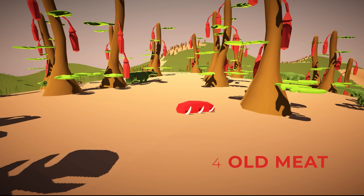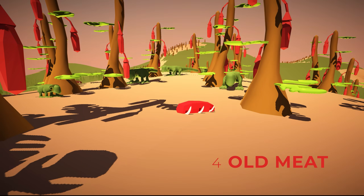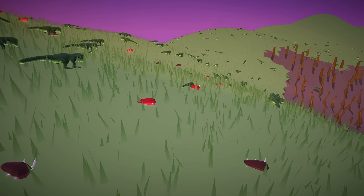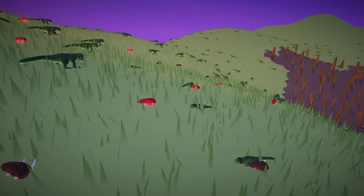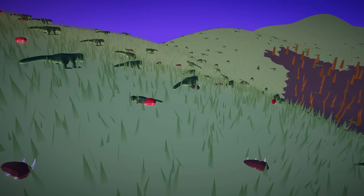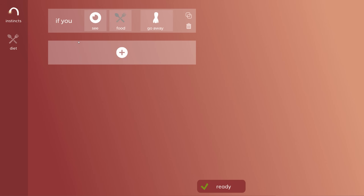Number four is old meat. Where before a dead animal turned into meat and then disappeared, it now turns into old meat first, which has a different color. In real life, nearly all predators also scavenge to an extent, and in The Sapling this will be no different. Nearly all mouths that can eat fresh meat can also eat old meat, though the downside for most mouths is that they get very little energy out of it. Instincts along the line of 'if you see food go towards it,' which cause animals to reach their food quicker, will now be extra beneficial to these carnivores.